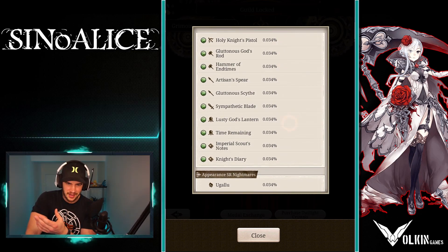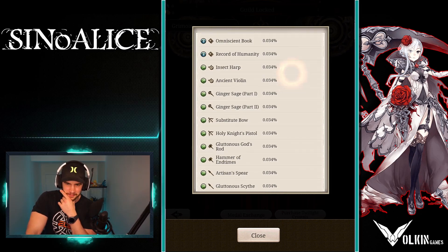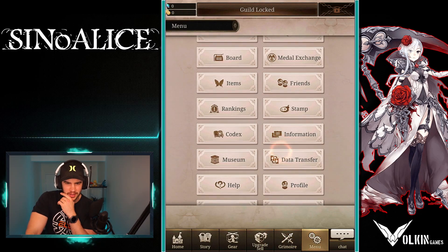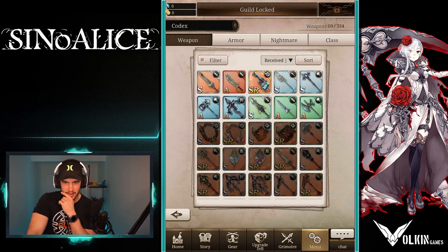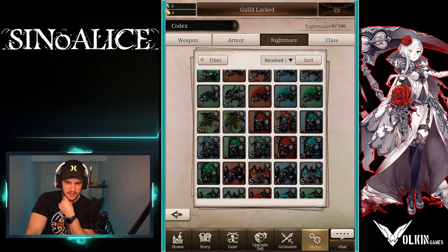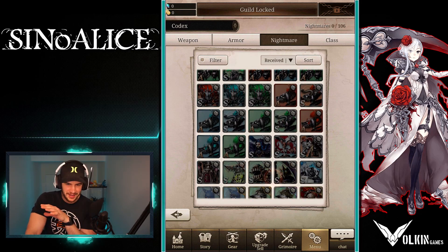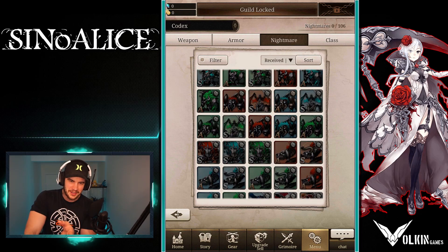That's pretty much all there is to it. The SR nightmares have very very low drop rates. If you want to get an idea of what they look like, you can go to the codex and then nightmares. These are summonable creatures — there are only three of them in there, though I can't pick exactly which three off the top of my head.